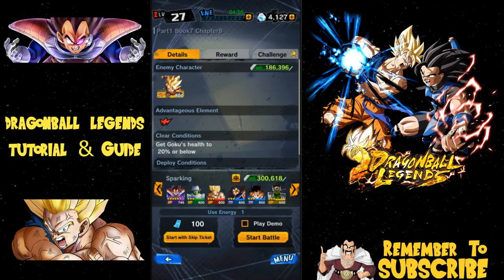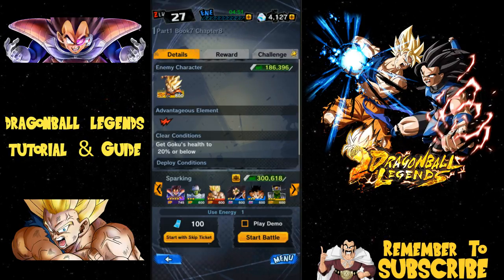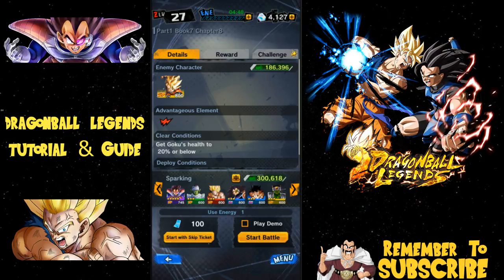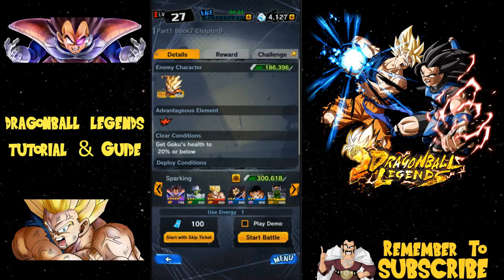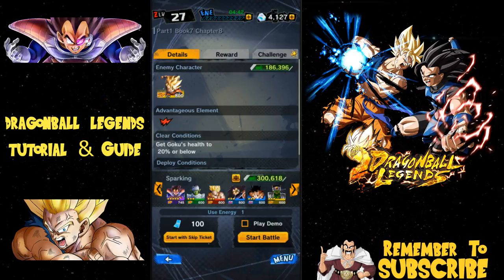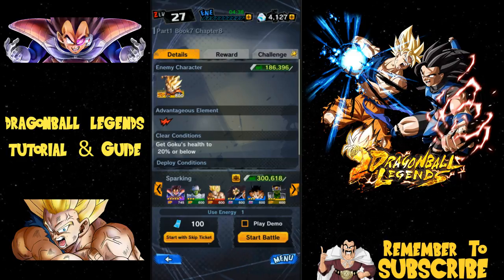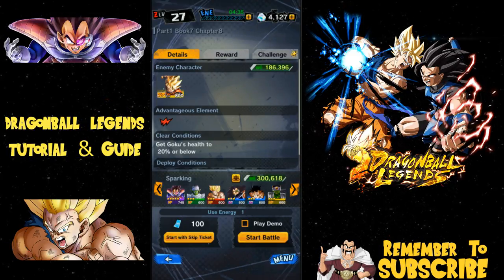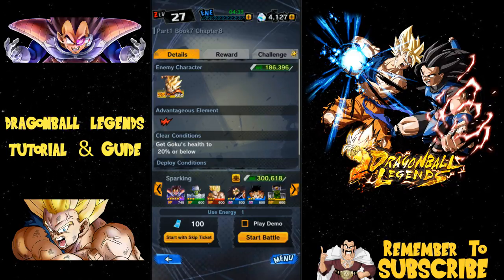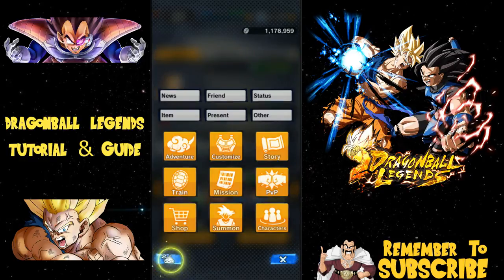I've seen that for certain special moves, if you dash backwards once while they're coming at you, you can avoid it — I believe it works for regular melee too. Characters seem to stop chasing after a certain distance. Special moves usually have a blast radius of about two. So if you dash backwards twice and they're coming toward you with a special move within that two-blast radius, you can actually avoid it.